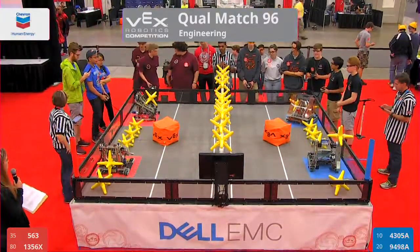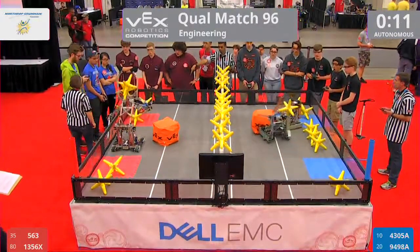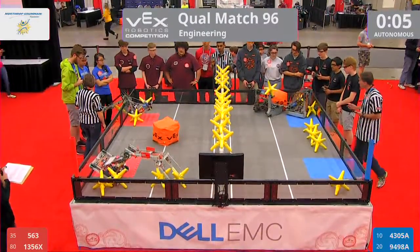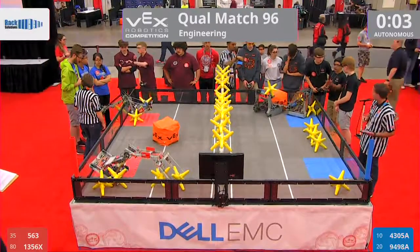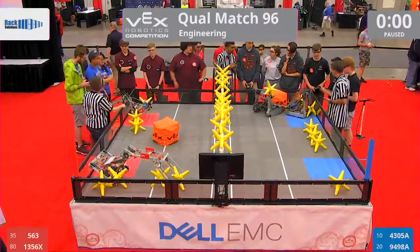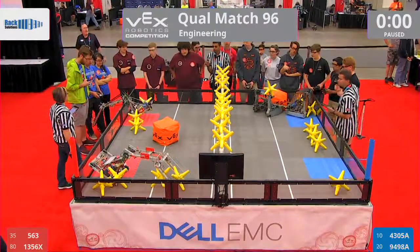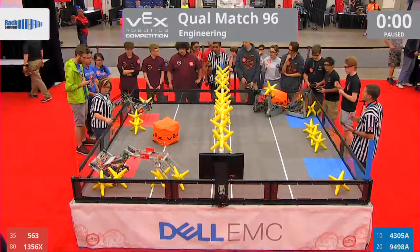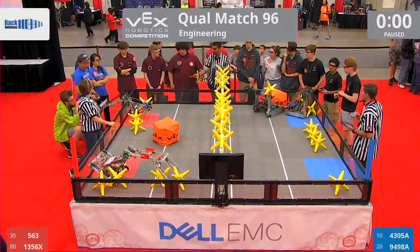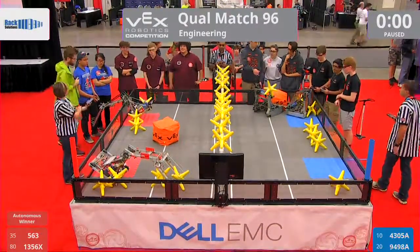In 3, 2, 1, go. In this match, we got 563 Titan Robotics and 1356X Parkview Execution on that red alliance. On the blue alliance, we got 4305A Kaizen and 9498A Charleston Area Robotics. Let the refs do a little bit of counting here. Confirmed the Auton bonus — red's going to take autonomous. Drivers take control in 3, 2, 1, go.